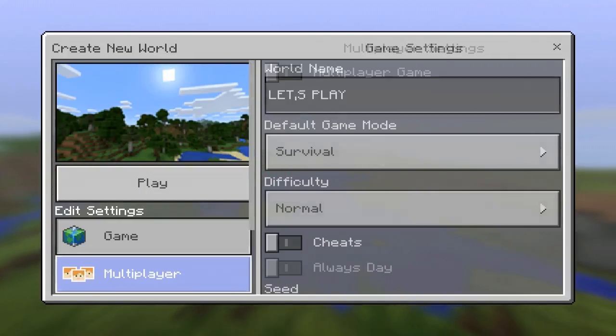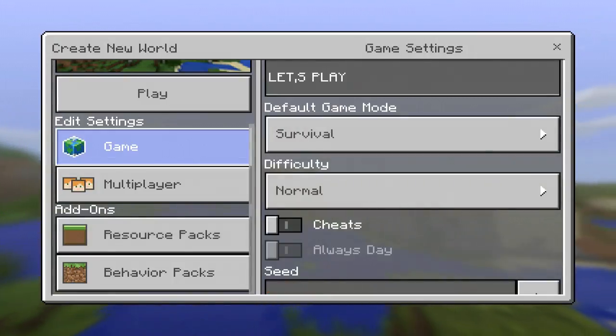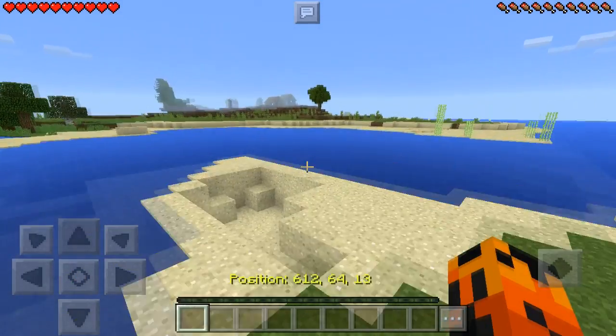Let's play multiplayer. I put it on next level, which means the coordinates and all that stuff are on, so you can see the coordinates. Let's get into the world — survival iron — okay, like we always do.